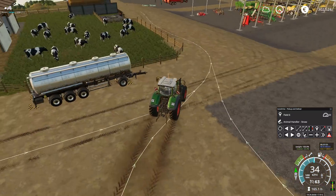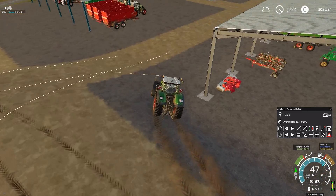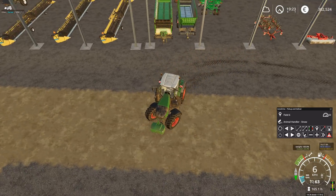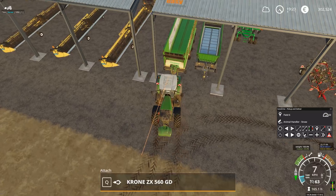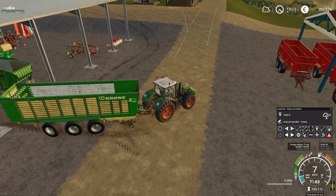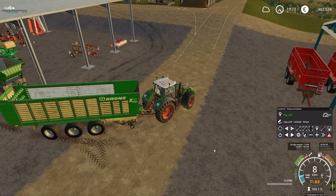Let me show you one example of pick up and deliver mode. I'll attach one of the trailers. I'm going to tell him to go pick up at the hayloft, and to keep it short, unload at the hayloft on the other side. Straw is already selected — you could also use hay or anything else — so I'm using straw and sending it off.